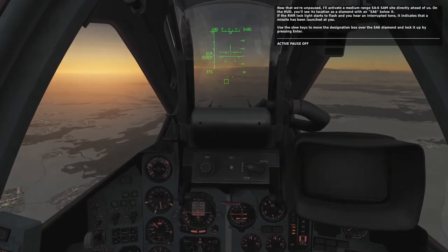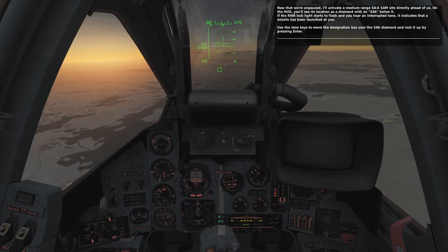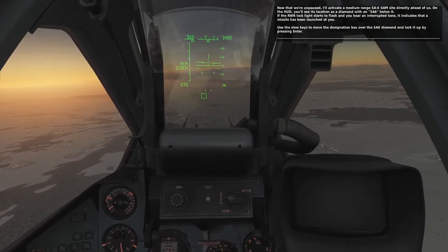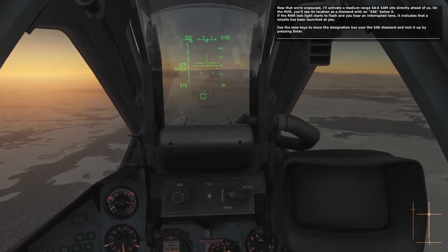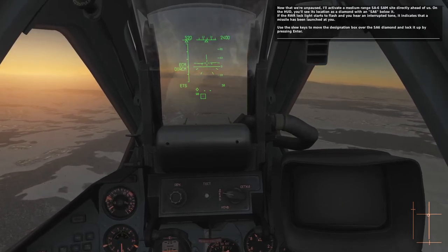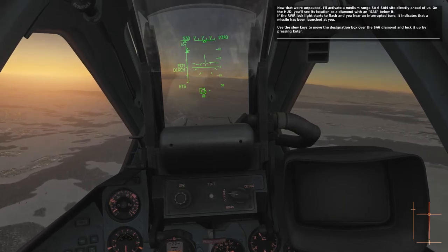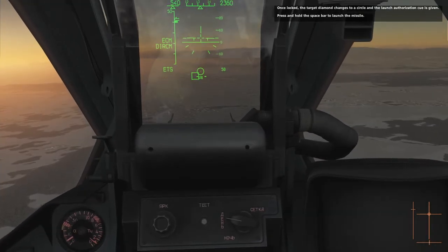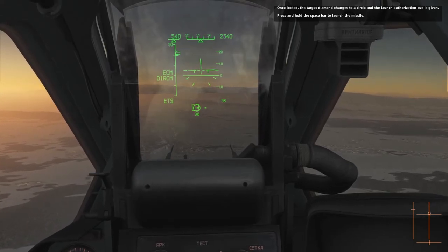I'll activate a medium-range SA-6 SAM site directly ahead of us. On the HUD, you'll see its location as a diamond with SA-6 below it. If the RWR light starts to flash and you hear an interrupted tone, it indicates that a missile has been launched at you. Use the slew keys to move the designation box over the SA-6 diamond and lock it up by pressing Enter. Once locked, the target diamond changes to a circle and the launch authorization cue is given. Press and hold the space bar to launch the missile.